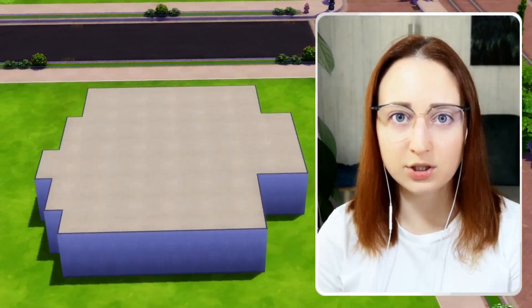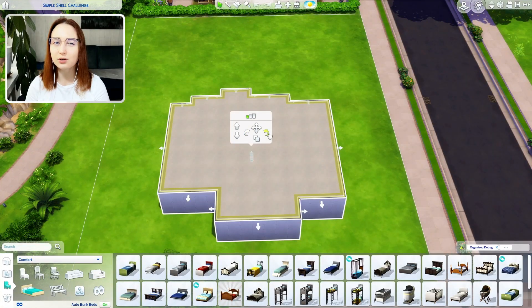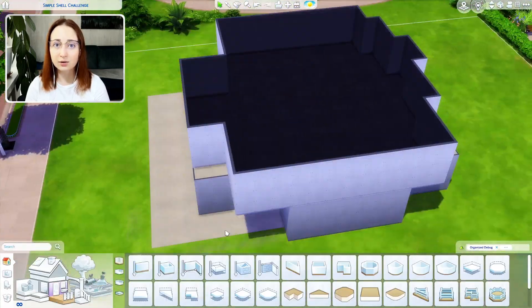Hi guys! This is the sixth build I'm creating based on this one empty shell, so today I would like to bend the rules a little bit and try something different. In a shell challenge you are not allowed to change, add, or delete any of the existing exterior walls. Anything else goes.